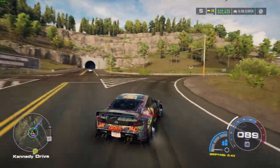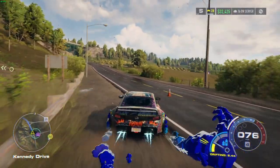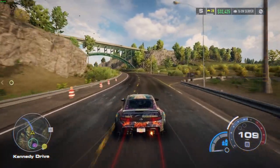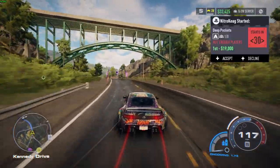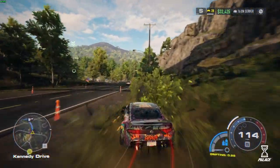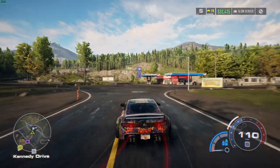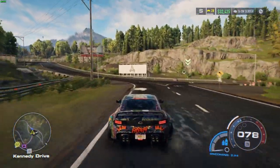Need for Speed Unbound has a very similar drifting system. You can either initiate a drift by tapping the gas — while you're turning, let go and then press down on the gas again — or by tapping the brake as you're going into your turn.